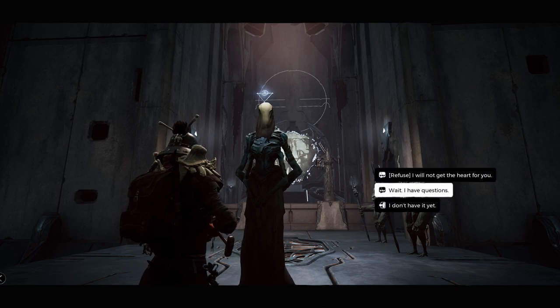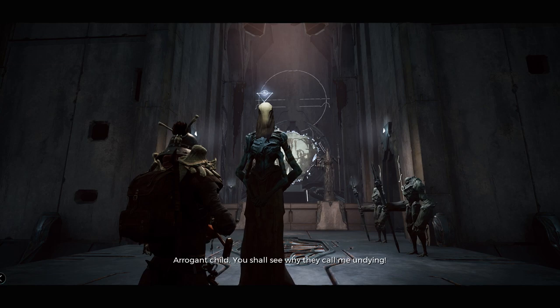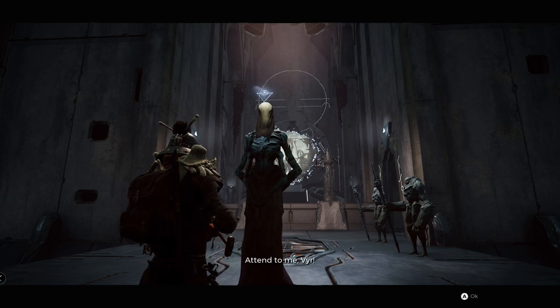So how do you get it? Once you get to the point in the game where you reach the Undying King, you need to refuse to give him the heart that he wants. After you refuse two times, he will start to fight you — and this is where it gets hard.